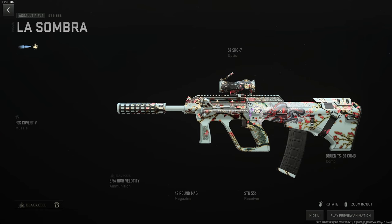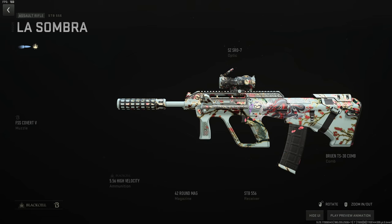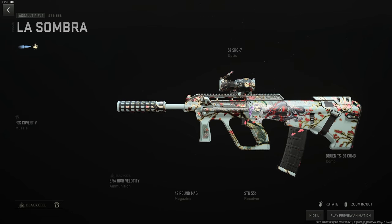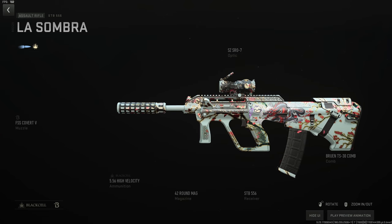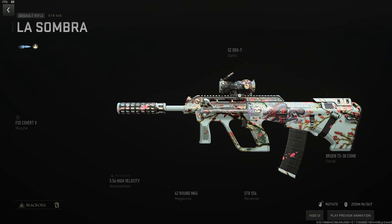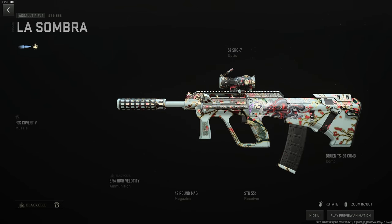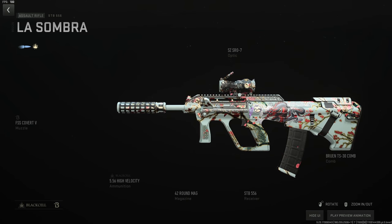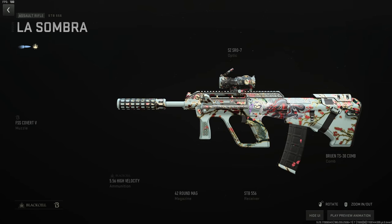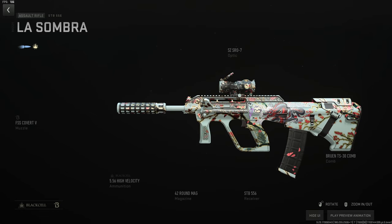The STB 556 has a skill gap due to its magazine size but an incredible TTK. I'll use it on regains when I find one on Vondel. Use the FSS Covert V suppressor, the SC-SR07 to remove visual recoil — it's a hidden stat — high velocity ammo, 42-round mag as the largest, and the Bruen TS30 Comb to make it move. The STB is another mid gun but it will absolutely clap one or two people in a pinch.